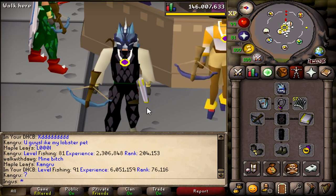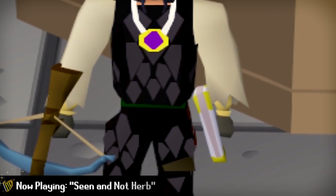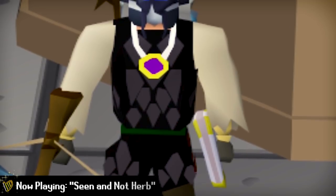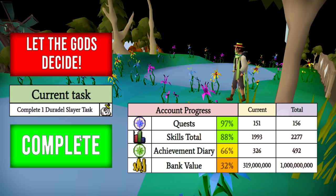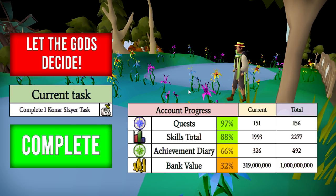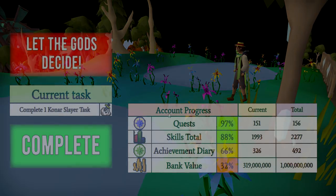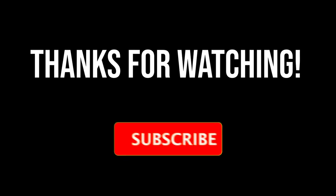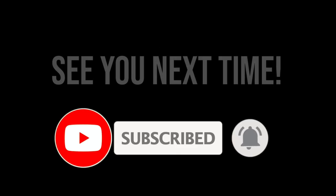Kind of want to do that again, but right now it's time to get a new task — not a slayer task, an actual task with the button. I was just thinking about Konar after seeing a friend's new video where he got 347 steel bars from one key — so if we get a Brimstone key that'll be pretty interesting. Thanks for watching! If you'd like to see more videos, please hit the subscribe button and the bell so you never miss a video. See you next time!